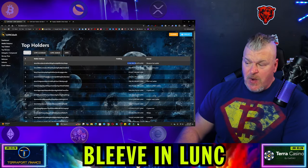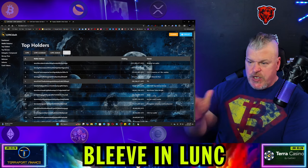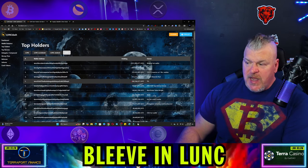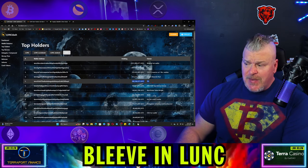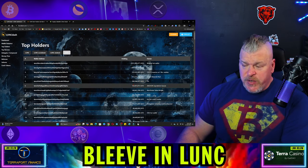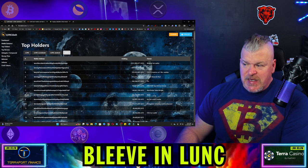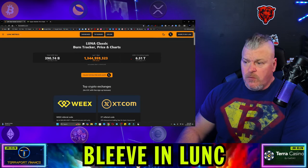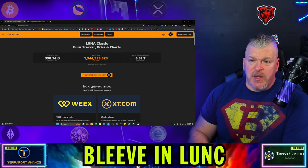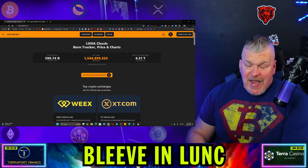LUNC Dash shows the Binance hot wallet at 2.1 trillion still — a little deposit made there, but no real movement to speak of on USTC. LFG still has 1.8 billion sitting there and 290 million in the TFL Labs wallet. I haven't seen anything from Happy Caddy Crypto indicating TFL is not still holding those 290 million. Generally that should have been burned, and somebody should probably be addressing it. Maybe in the next day or two we'll start tagging Chris Amani and Terra Money asking why this wallet has not burned yet. Overall burn tracker: 1.34 billion over the last seven days. We want at least a billion a week — that's 52 billion in a year — still not significant, but a minimum baseline, and we're not there yet.